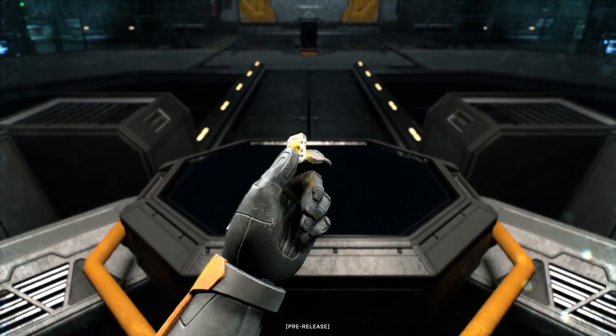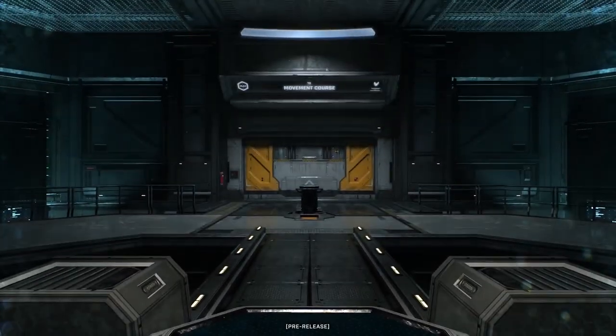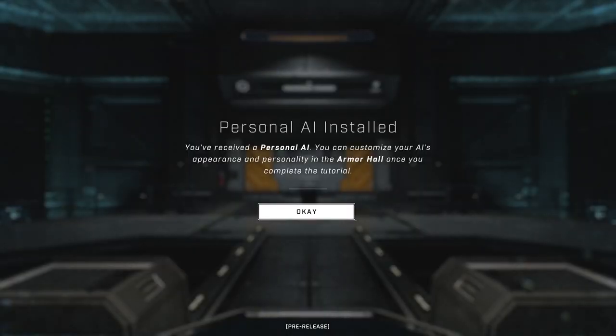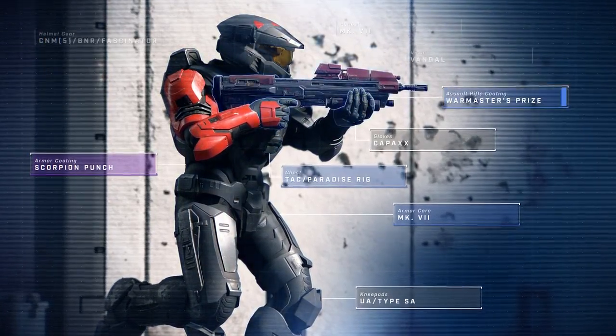New details about Halo Infinite have been revealed by 343, covering the battle pass system, armor cores for Spartan customization, new power-up mechanics, and ordnance drops within BTB and how those work. Stay tuned throughout the whole video to understand all the details.